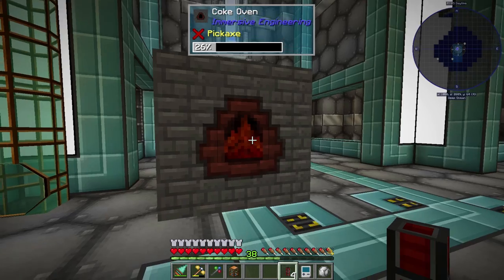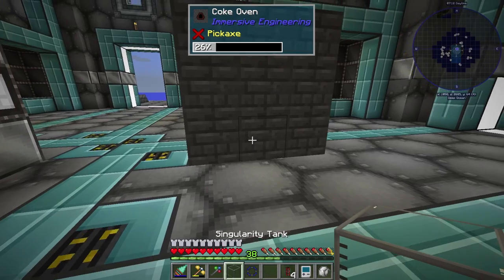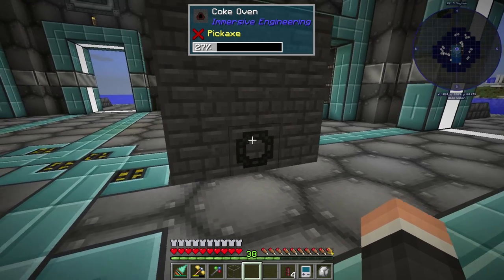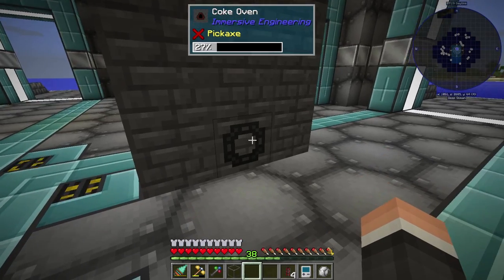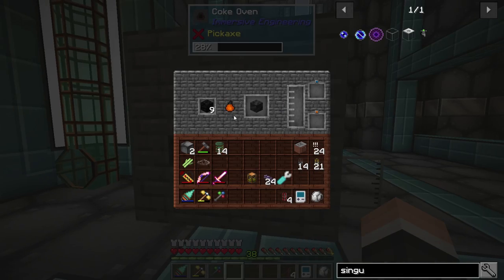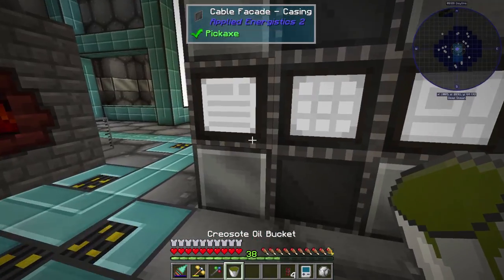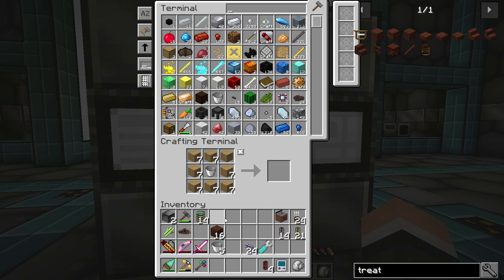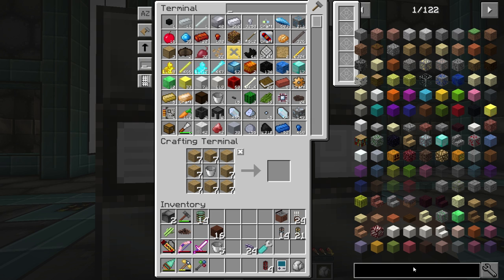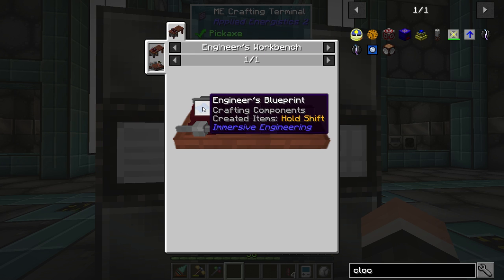We've got our first five buckets of creosote, so we should be good to go. I'm also going to hook a tank up to it just in case I'm not around. A transfer node will pull the creosote out as it's produced. Let's make two sets of treated wood at least to get us going. Let's look at what we need to make — the engineer's workbench. We also need the proper blueprint — the vacuum tube. So we need to make the engineer's workbench.